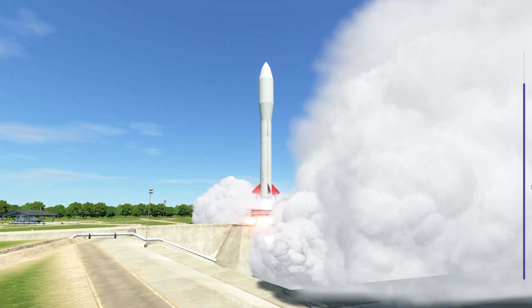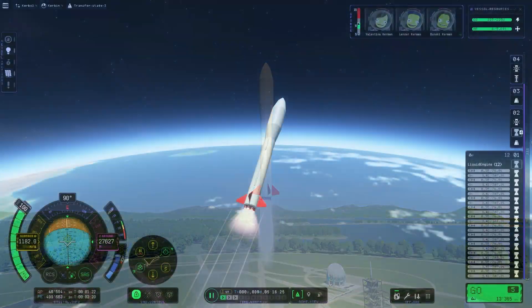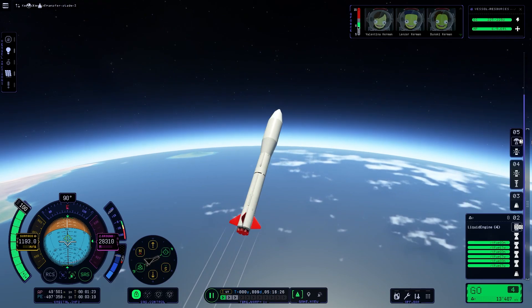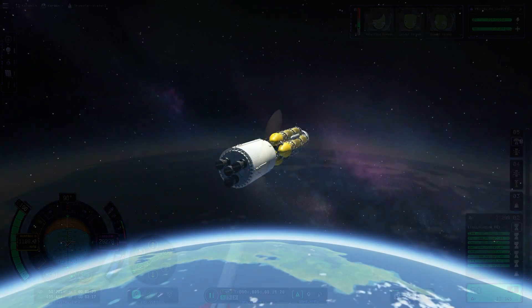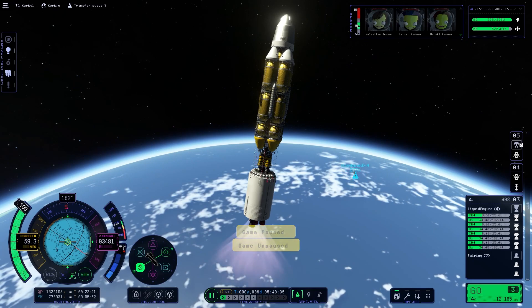Here goes the transfer stage, the final missing module of this mission. After that, the whole setup is complete and we can get to Leith. Successful booster separation, and after that burning towards orbit, it was time to meet the lander at the refueling station.